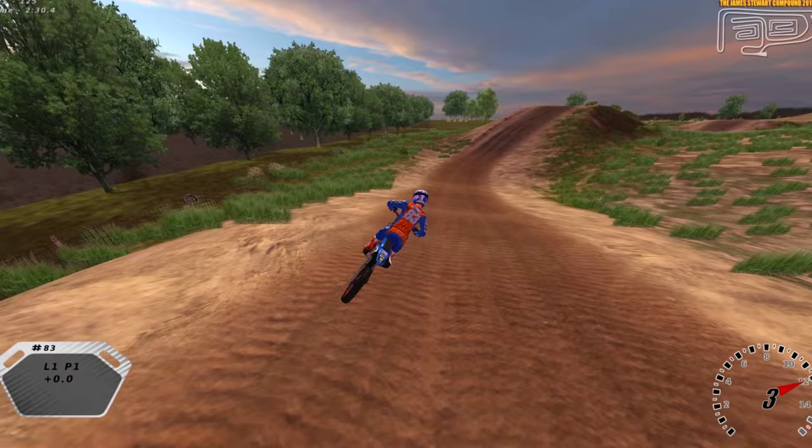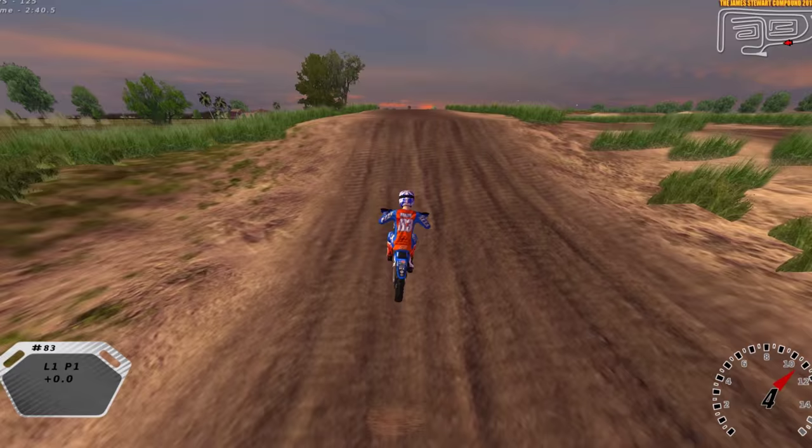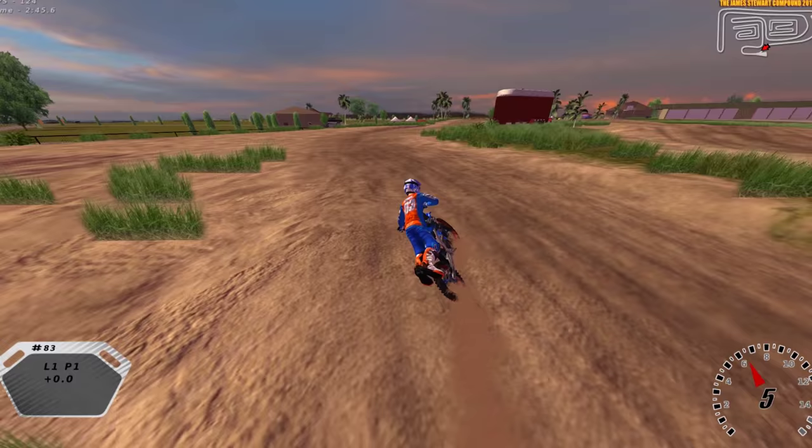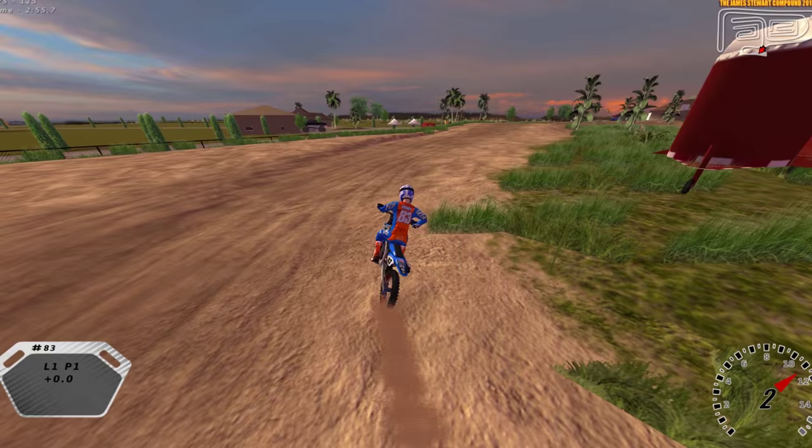There are a lot of huge changes — pretty much everything runs backwards compared to the old Stewart Compound. As you can see, we're at the back part of the track right here, and this used to literally be going the other direction, but that's the way his compound now runs. This is actually the correct way it goes.